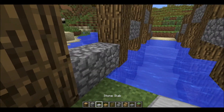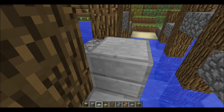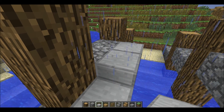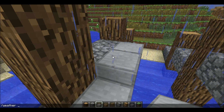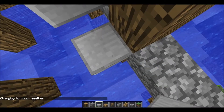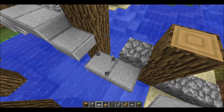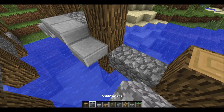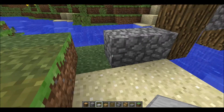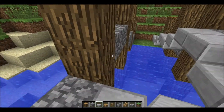Okay for the next part you're gonna get stone slabs and then put them on the sides. So yeah, you put them on the sides and then just put them on the other side. It should look like this.